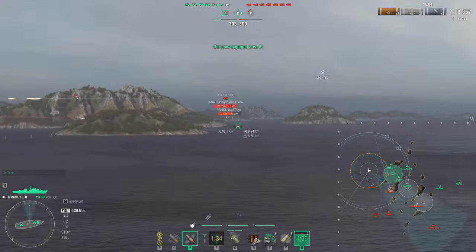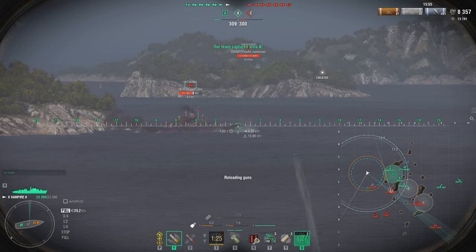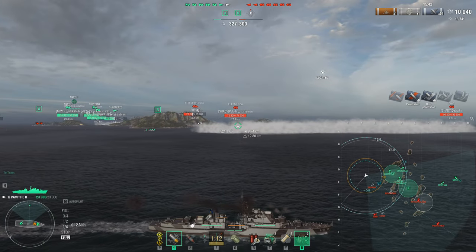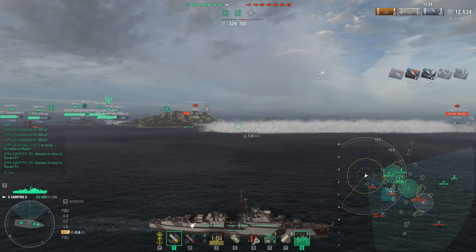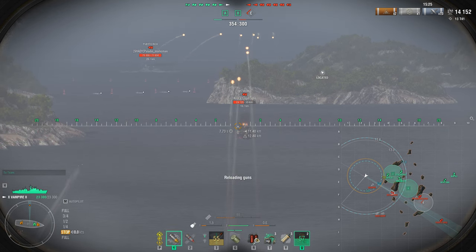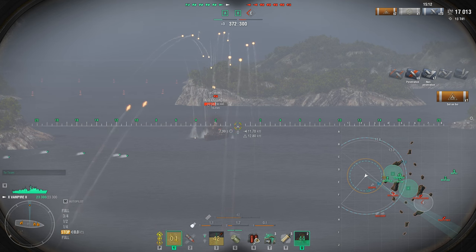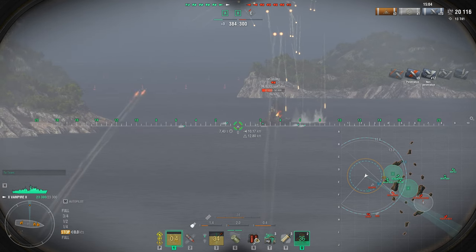Many times I've seen players pop hydro five kilometers away — it does nothing. Same with cruisers popping radar when they're definitely not in range of anything — a complete waste. Learn the limitations of your ship to use them maximally effectively. I'm trying to stay out of the Des Moines' 10 km radar range. The smoke left by the Gearing is giving me shielding — using that smoke as cover like a wall of islands for free shots. I call for my team to radar and spot the Des Moines so I can shoot and burn it down. The Vampire is really good at starting fires, just like the Daring.